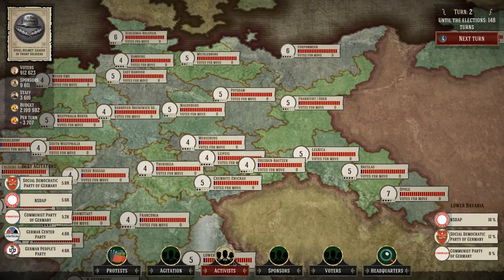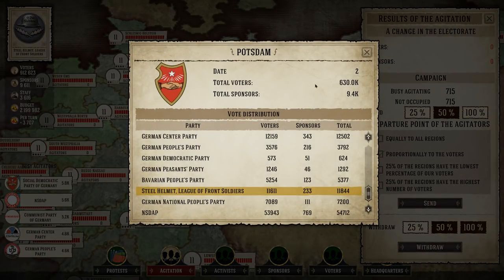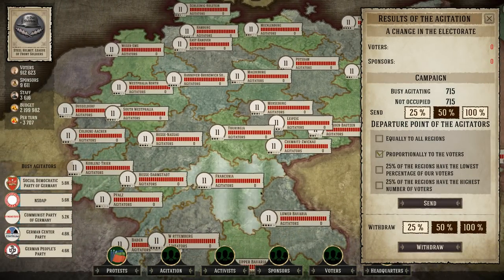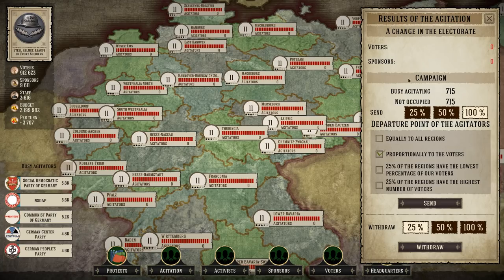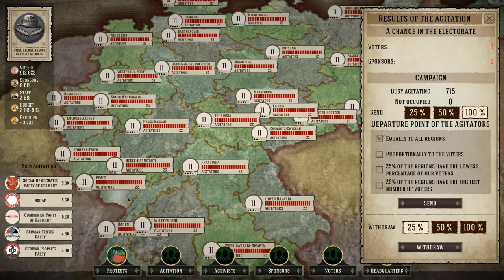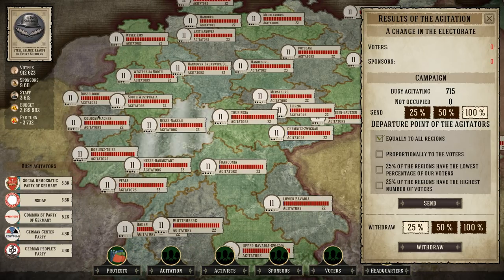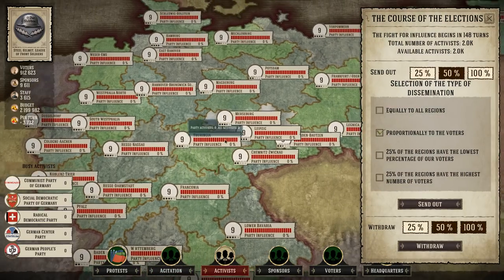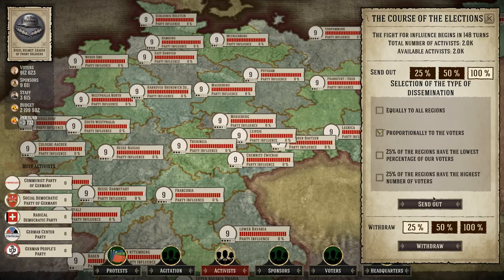Let's go send them out there and get some work done. We'll go to our agitators and tell them where we want them to go. Right now we have zero everywhere, so I'm going to send all 700 of them out equally to every region. We can see them out there now. We've got 912,000 voters — hopefully things will go up. We'll also send the 2,000 activists out proportionally to the voters. That makes sense.